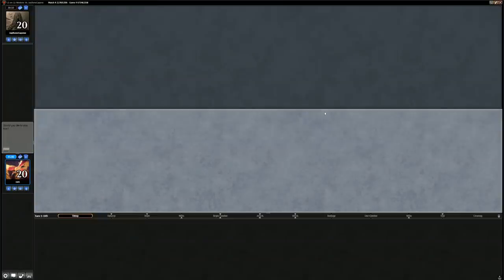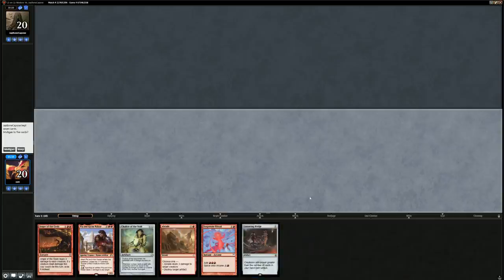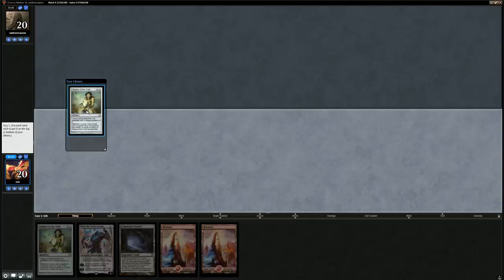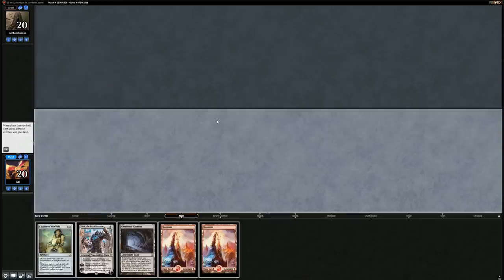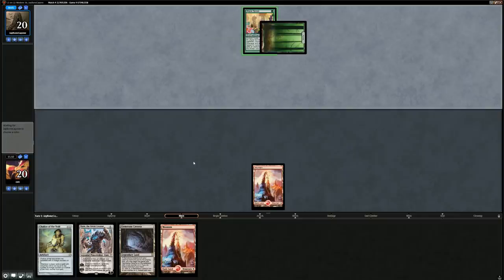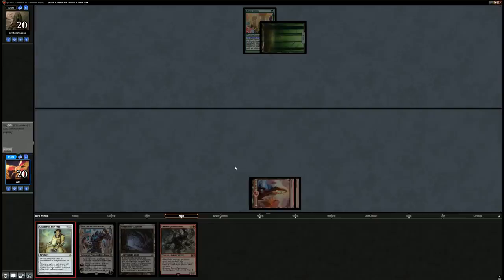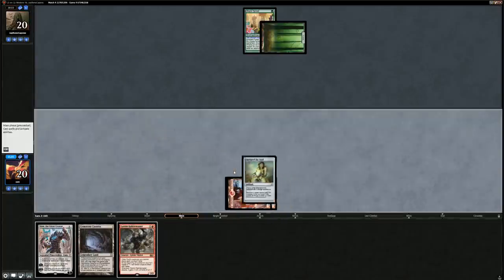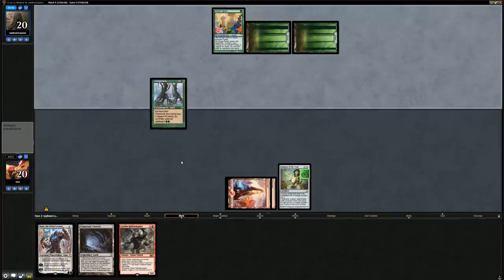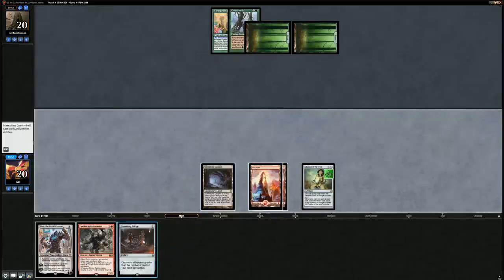We'd like to be on the play. This hand is a turn three Karn that doesn't do much, and this other hand has no lands. We'll try a turn two Chalice — far cry from a turn one Chalice but we'll try it. We're on the draw; opponent plays turn one Utopia Sprawl into turn two Chalice on one followed by a Goblin Rabble Master. Hopefully no Hornet Nest or Kitchen Finks. Opponent plays Overgrowth — we get to run out the Rabble Master and apply pressure rather than the Bridge.